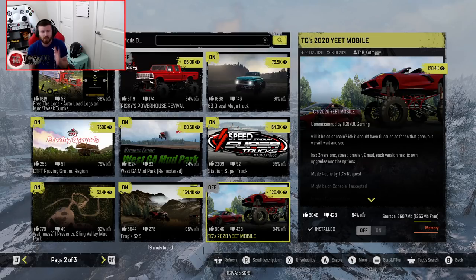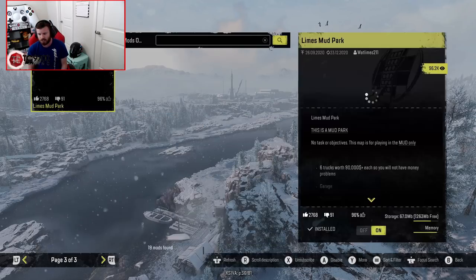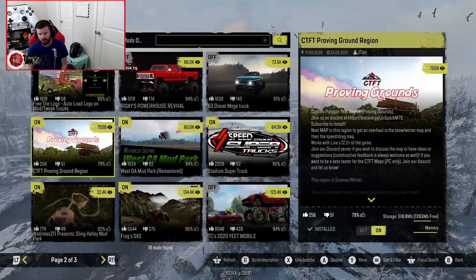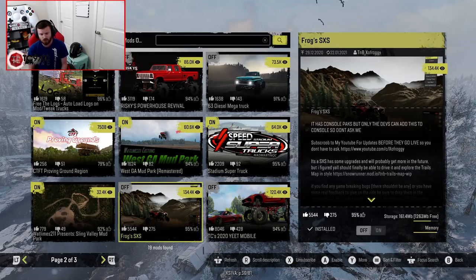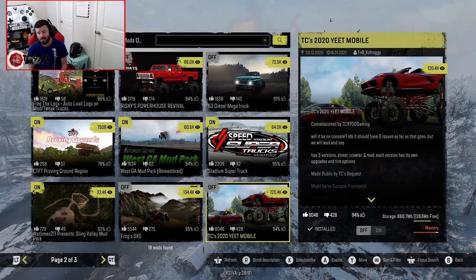We cannot enable the Yeet Mobile right now. Even if we turn off the 63 Diesel Mega, we cannot turn on the Yeet Mobile, and even if we turn off Frogs side by side, we still can't turn on the Yeet Mobile. It's going to take some playing around here with memory, but we're going to go ahead and jump right back into it once we get out onto a map, so you guys can see any and all of the features that come included with the Yeti 5500.